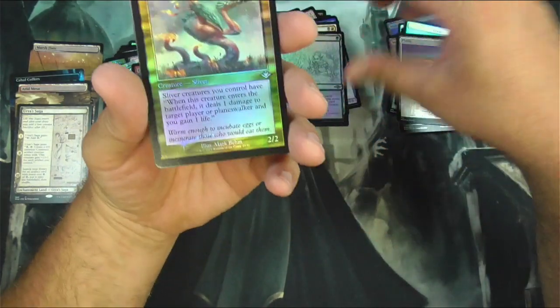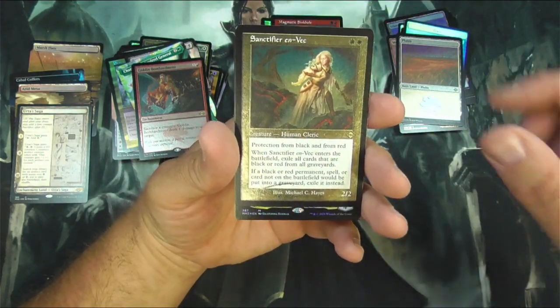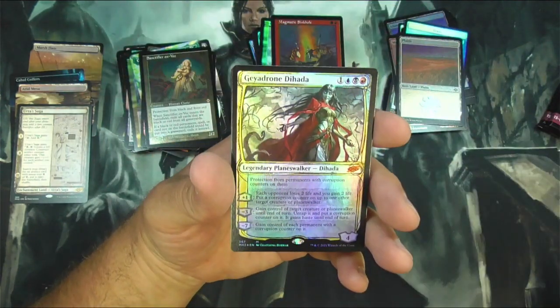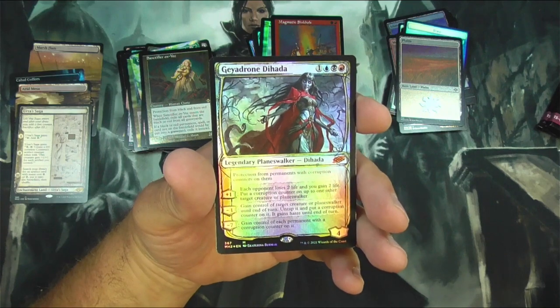Harvest. Lavabilly Sliver — I love slivers. Sinkhole. Sanctifier Envec, etched. And a nice sketch planeswalker — Gayadron Dehada. I remember seeing this in spoiler season but I forget what it does.